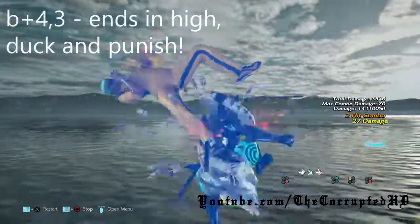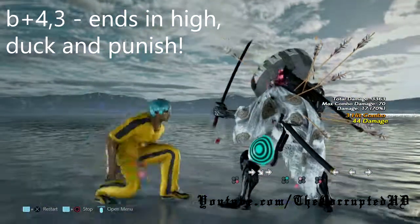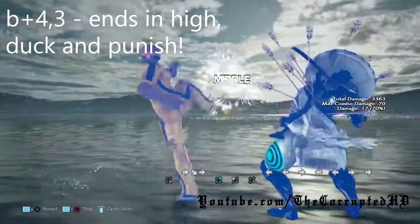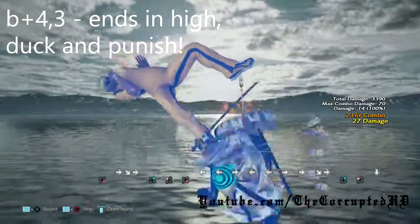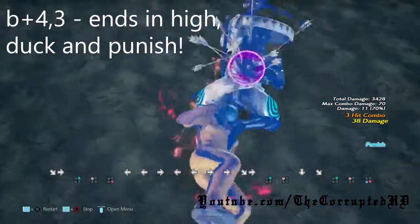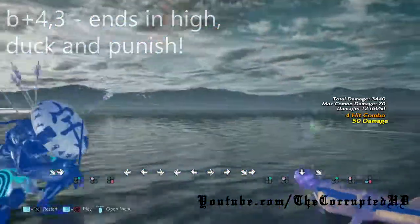Our next move is back 4-3. This move is commonly used in combos, but it is mid-high. Typical ducking rules apply here — you just duck and go for a wall rising 2. Yoshi mid 2. That's awesome.